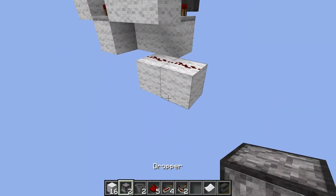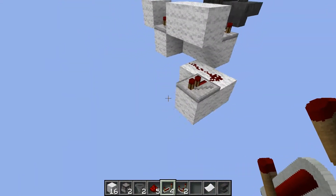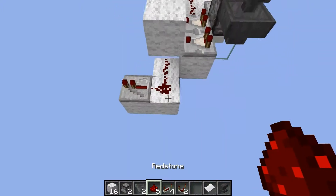Now you need 1 repeater here. Now you need 1 repeater here — that's the output, so you can add a D-flip flop or something to it so it can activate and deactivate something.